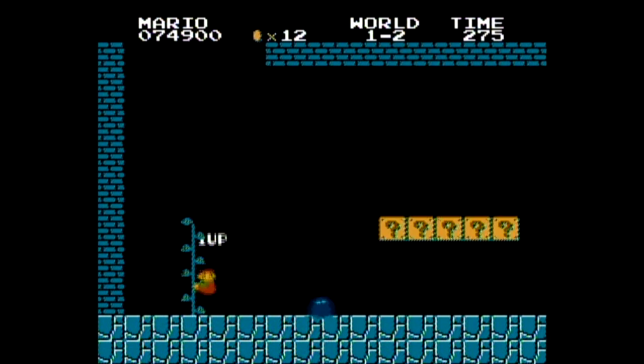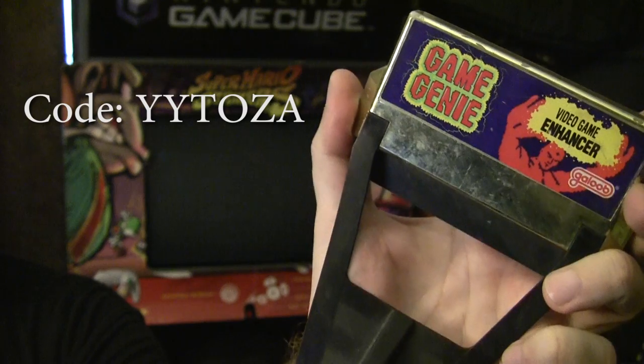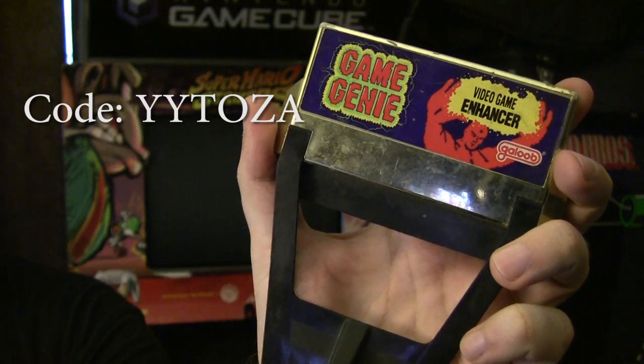If you need more practice, I suggest using a Game Genie with code YYTOZA to start with 155 lives. I know it seems awkward to start with that many lives to try a glitch giving you even more lives. You can reach this glitch anywhere in the game. If you're curious, try to bring Mario in another world and do the trick with Luigi to see what happens. Feel free to write in the comment section below if you find anything interesting.